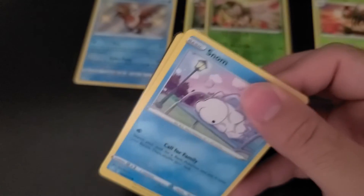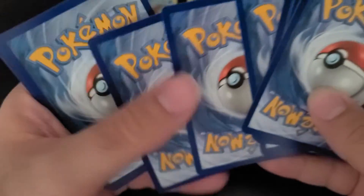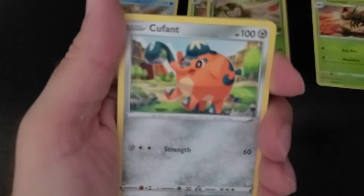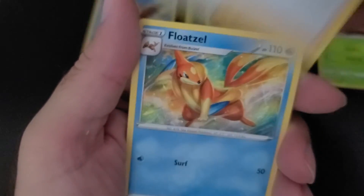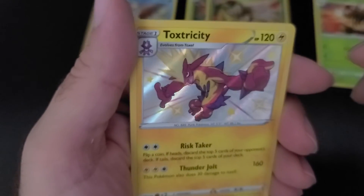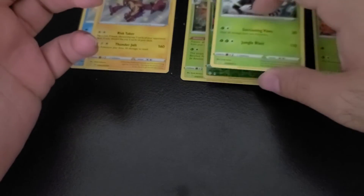Pack three — Snom on top. One, two, three, four, one and two. Don't feel anything good here, but I have been wrong before. Snom, Cofagrigus, Galarian Zigzagoon, Boltund, Yanma, energy, Thwackey, Gym Trainer, Floatzel, a Toxtricity — and I do believe that is shiny, though it doesn't look shiny at first. Definitely a shiny though. And a Zarude. So we have two shinies so far.